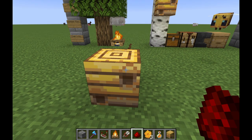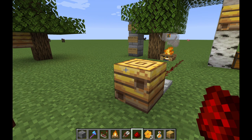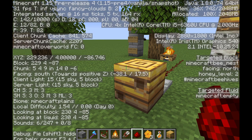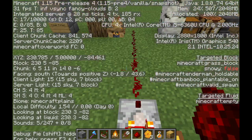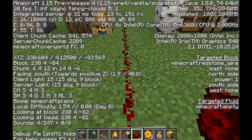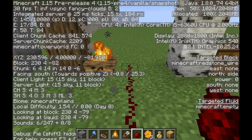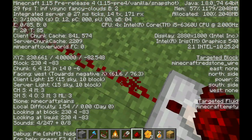Another thing about the bee nest, similar to lecterns, cauldrons, and composters, is that it actually gives out a redstone signal. If you hit F3 you can see the honey level — this one is at honey level 2, which means it gives out a redstone signal of 2. If you put a comparator next to it you can read that signal out, and the maximum redstone signal you can get is level 5. This might be useful for automating a farm.